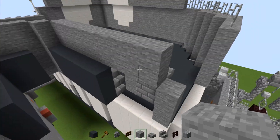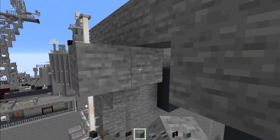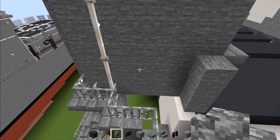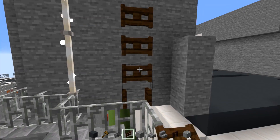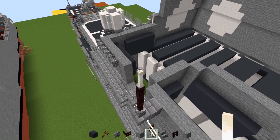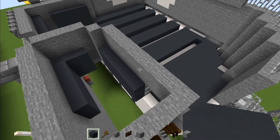Then go across and connect it to the other side making a point, then connect it to the bottom part making a giant wall covering up this section. Skip one block away from the end rods and make this dark oak fence gate going all the way to the top. Then go right on top of this antenna and add in eight end rods. Then fill in the floor of this with gray concrete.